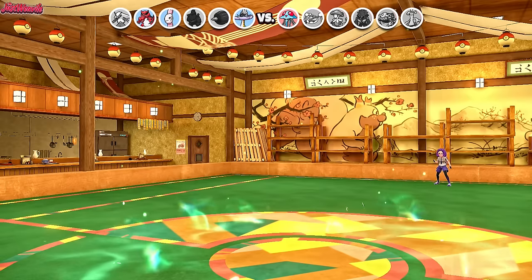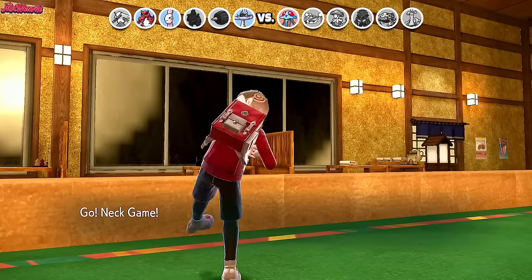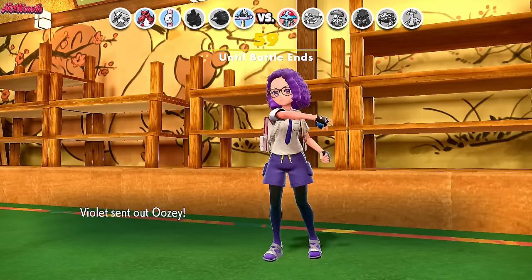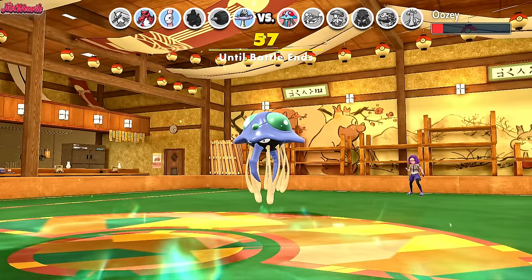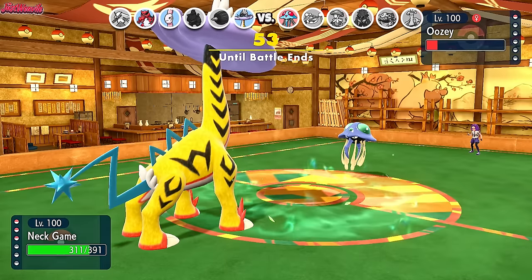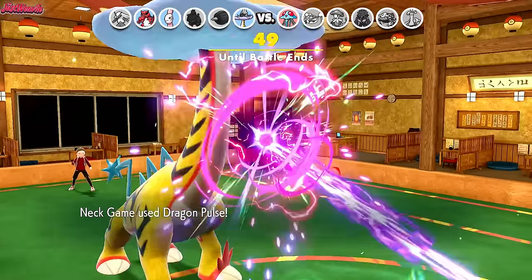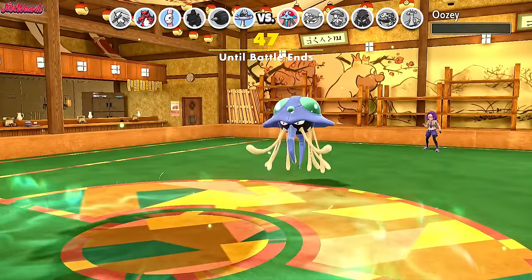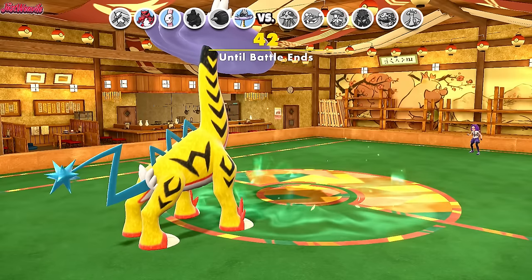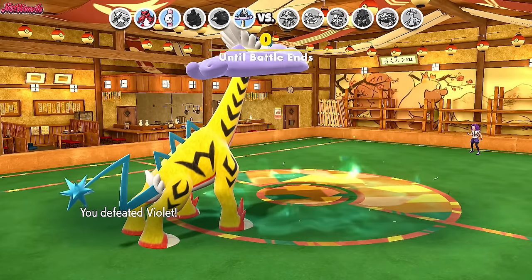All we have to do now is go into Raging Bolt to finish the game. We don't need to risk a Thunderclap — we'll just go for Dragon Pulse to change it up. Dragon Pulse comes through, we outspeed them, and down goes the last Pokémon. That is the game. Blaziken came through once again — what an absolute beast. I love special Blaziken. GG, Jewels is the one.